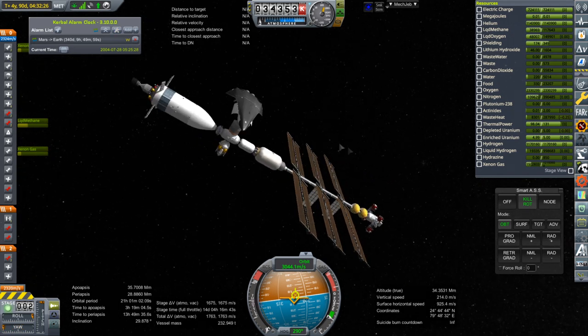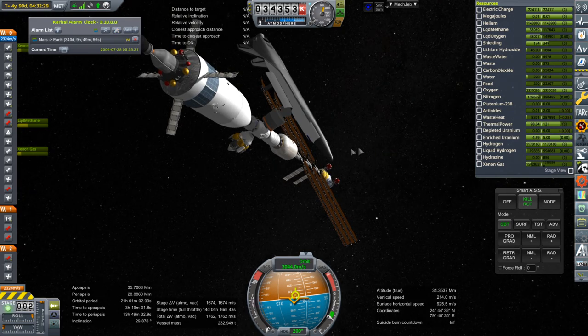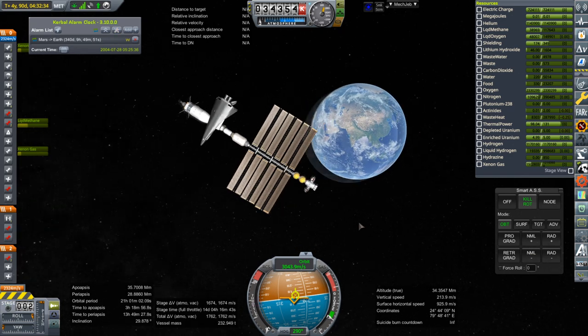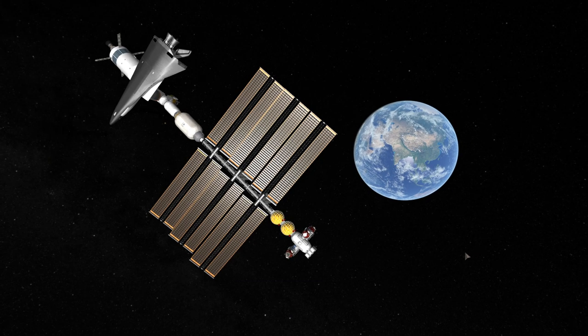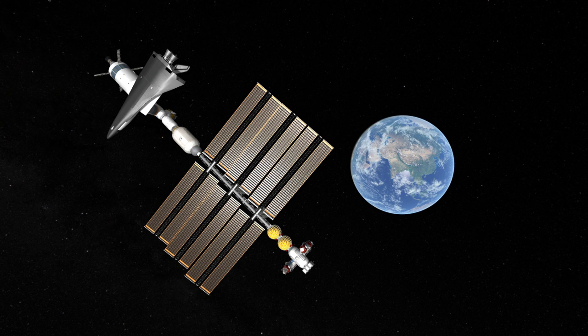We have our space plane at Mars Transfer Vehicle 1 and next time we'll try and bring it down again. For now I'll leave it here with Earth in the background — Mars Transfer Vehicle 1, the Nerva tug, the whole business. That is quite a view. Okay, so with that I'll say thank you for watching. If you enjoyed this video please press like, and if you have any comments or suggestions please leave them in the comment section below. I'll see you next time.